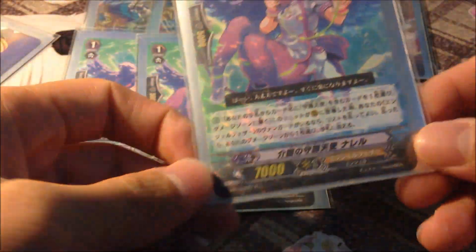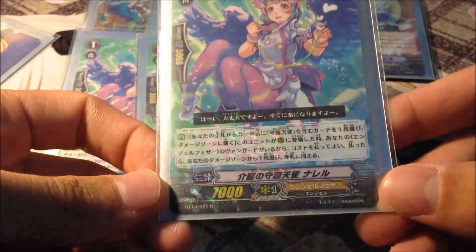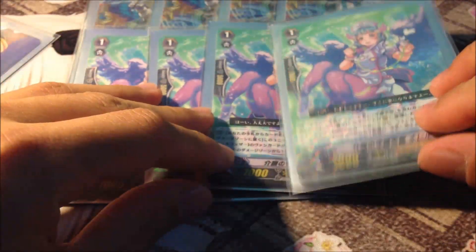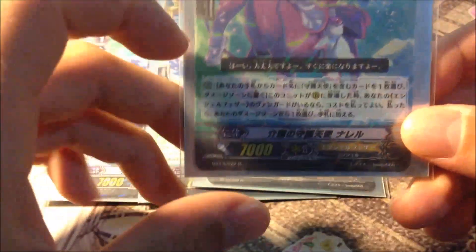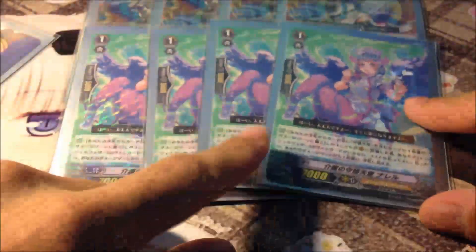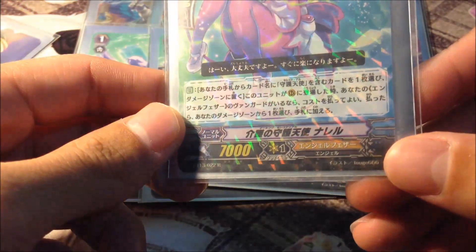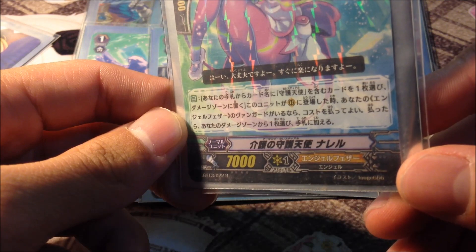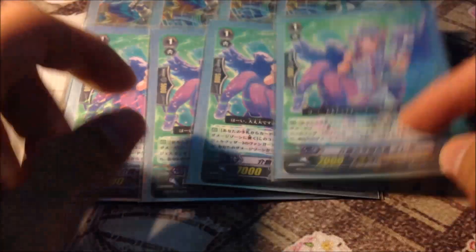For Grade 1s, you play 4 Perfect Guards — Celestial Perfect Guards. You also play 4 Emergency Celestial. Her ability is when this unit is placed on the rear-guard circle, you can swap 1 Celestial card from your hand to the damage zone, similar to Battle Cupid Nociel but as a Grade 1 version. She's very good in the Celestial deck.